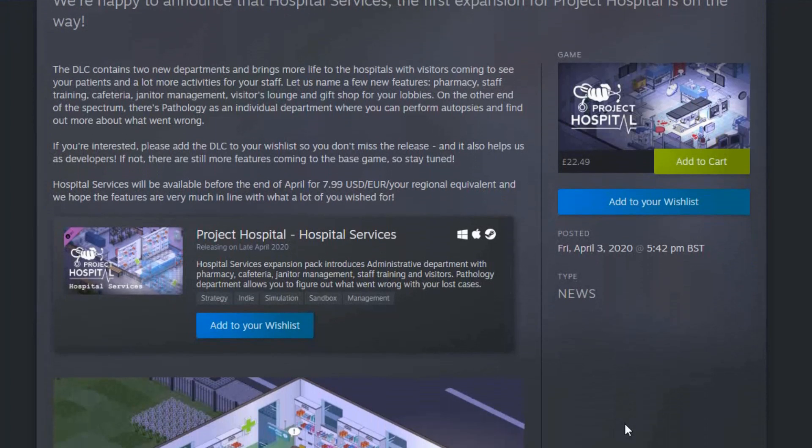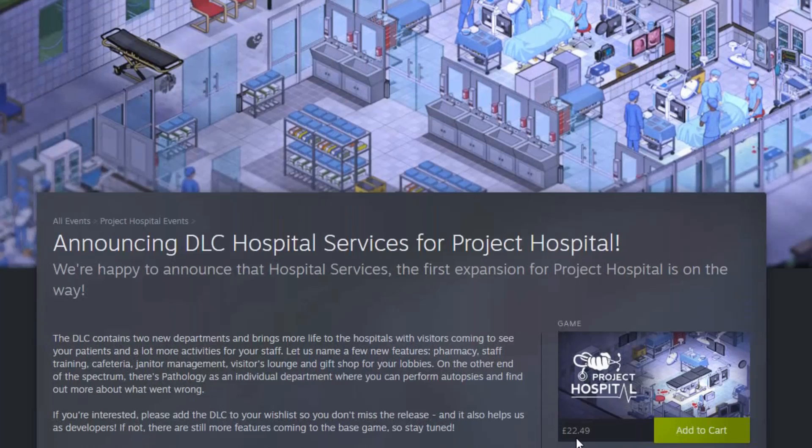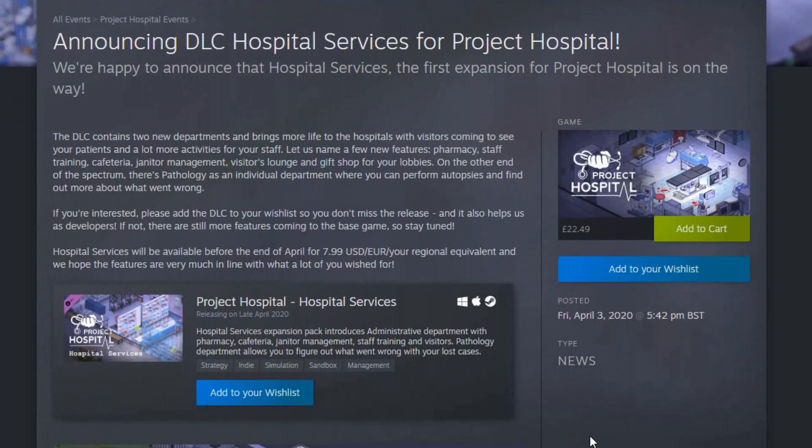I'm really looking forward to this. It was announced on the 3rd of April, so they're giving us a little bit of warning, but it's really exciting. Hospital Services will be available before the end of April for US$7.99. The DLC contains two new departments and brings more life to the hospitals, with visitors coming to see your patients and lots more activities for your staff.